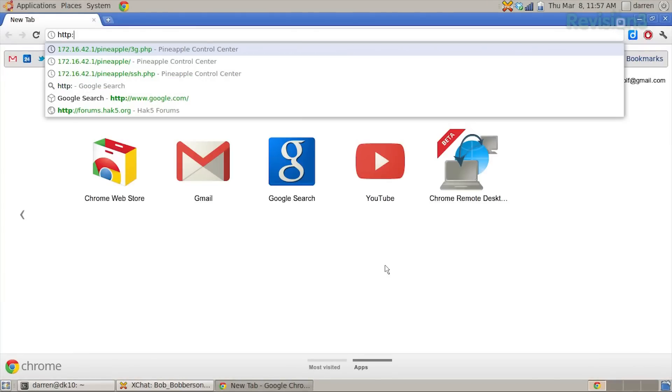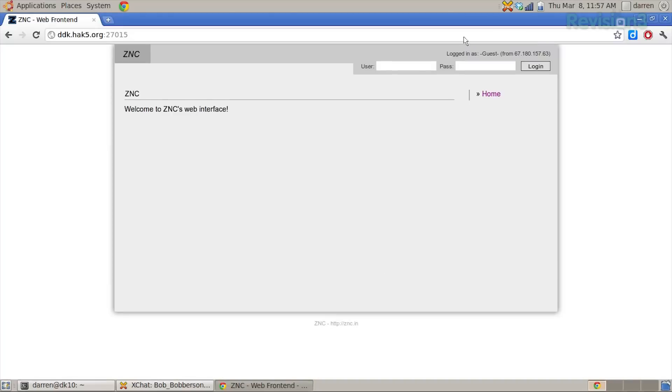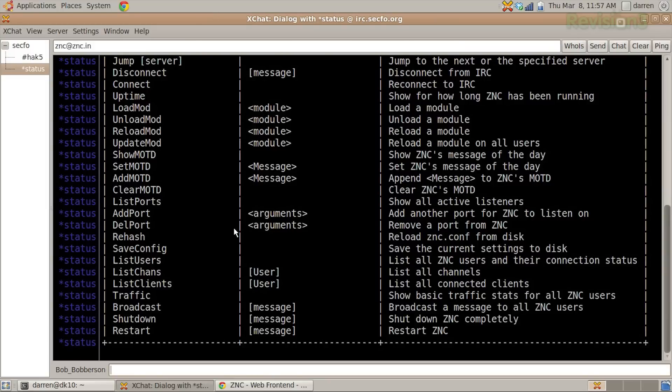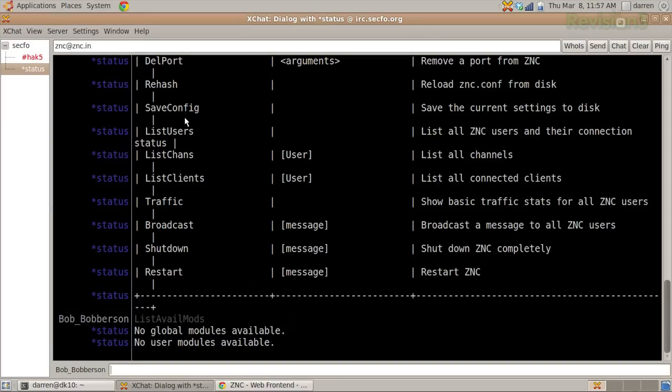And if we actually go to the web interface, I go to ddk.hack5.org colon 27015, I can log in as hack5irc with the lame password. And you can see I don't have any modules right now. I can actually slash message asterisk status help, and that will pull up a window here with status. I can talk to status, load modules, and see available modules. List available mods is one of the commands I can give it, and it will tell me that there are no modules available. There typically are, but like I said, I don't have Perl and Python and TCL installed.